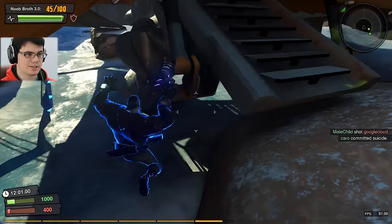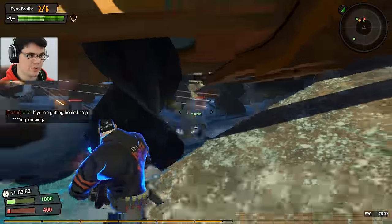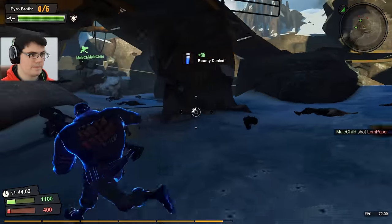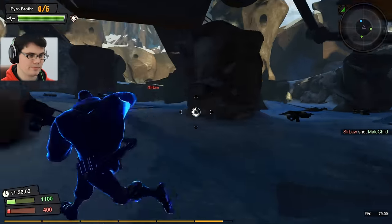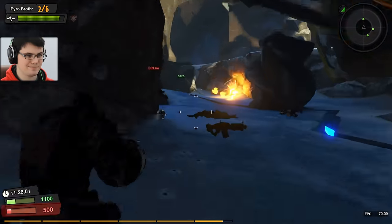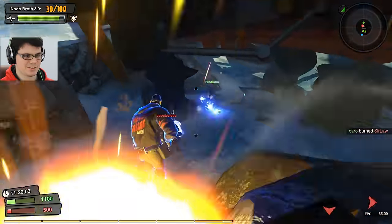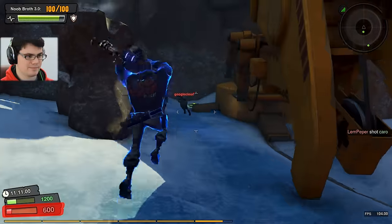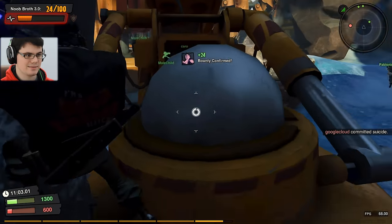We're up 900 to 400. This guy caught a little bit of fire but not much - he's still alive, gotta avoid those grenades. What I like to use Pyro Broth for is kind of shutting down doorways, giving people less opportunity to push forward. It's a bit of a psychological thing. He is on fire a little bit now. It's very weird - you kind of have to use it in such a different way. We're going to resort to the elbow now. Got him taken down, that was the messy way to do it.